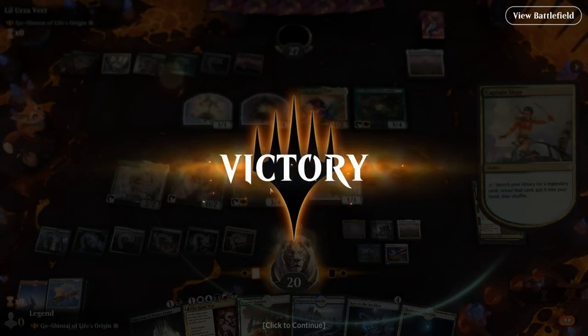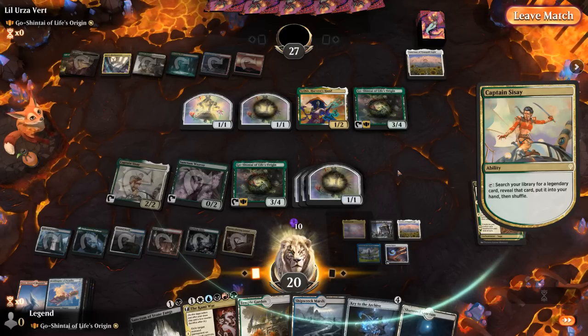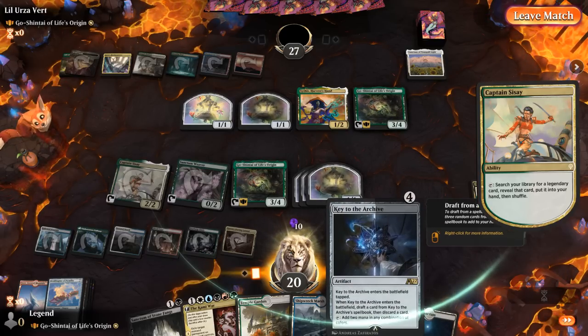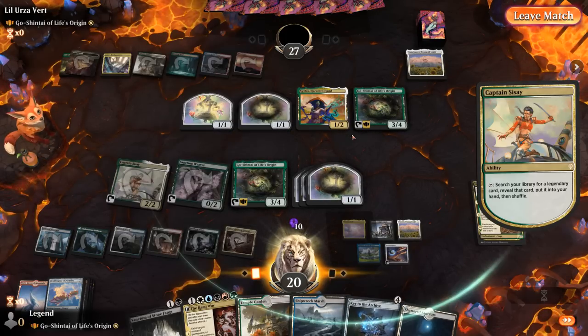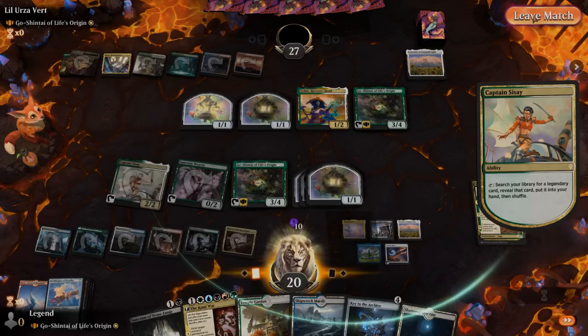With all this mana we could Key to the Archive and find a powerful Spellbook card to take over — Time Warp, or Meathook Massacre if needed. The world is our oyster. On to the next one.